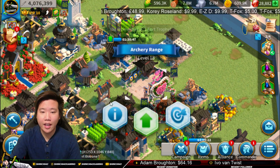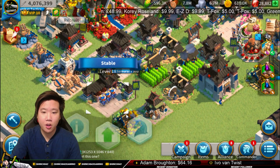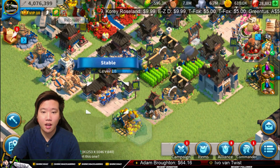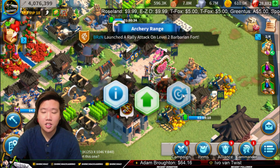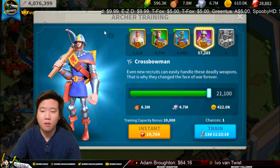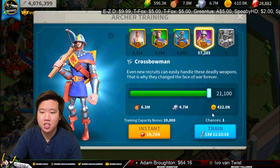So where were we? I can go here and you can see it's 21,100 units. If I go here, I can also train the same amount because they're the same level — level 18. We're going to focus on archery because that's our goal in this new account, but I'm also going to be working towards cavalry as well. Let's go ahead and train.